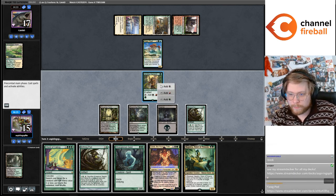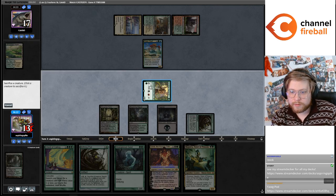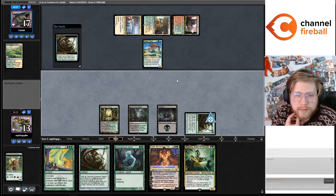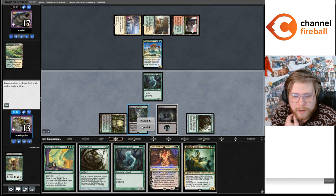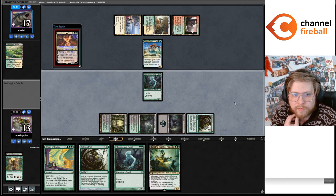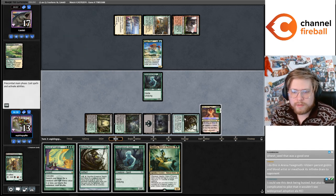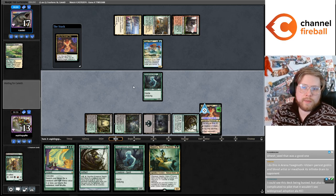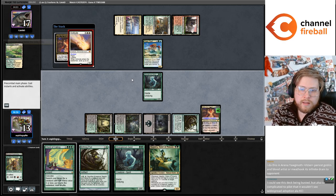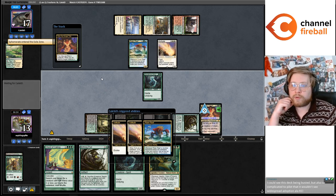I'm going to activate Pod, get a Strangleroot Geist, and then Grist minus the Strangleroot Geist. It doesn't really matter. If Caleb has Solitude I get blown out here because you can respond to the minus. But now we have extra life for our Birthing Pod.